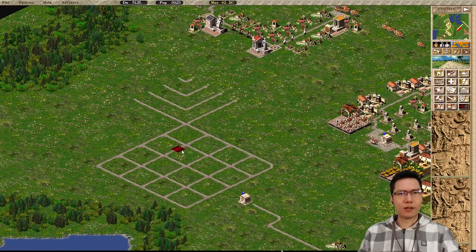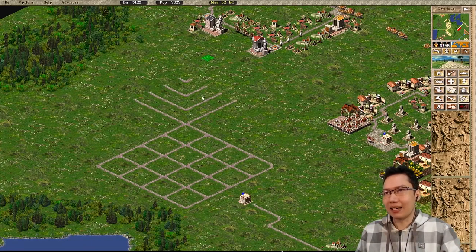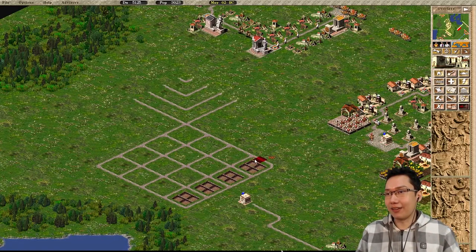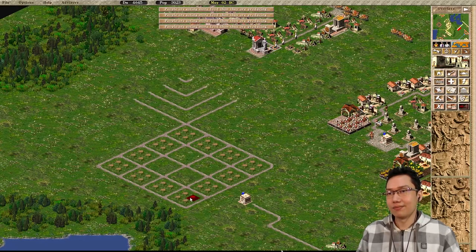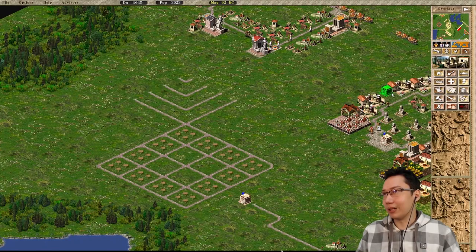Pineapple block! That's going to be our pineapple block, and we are actually going to have the houses do this because it looks brilliant. Let's just make sure we preemptively put down engineers' posts so nothing burns down.